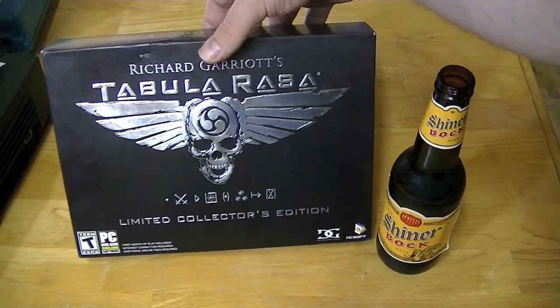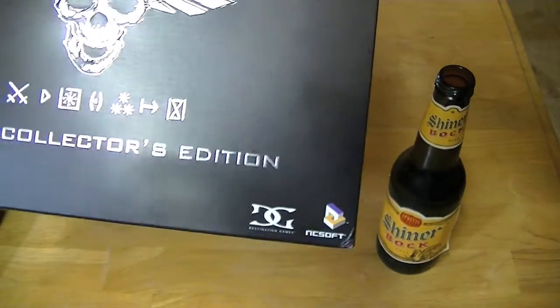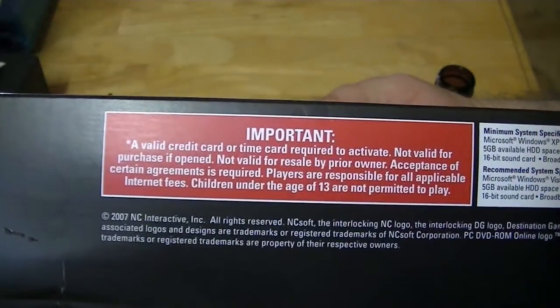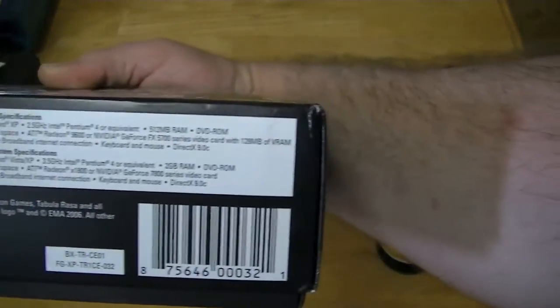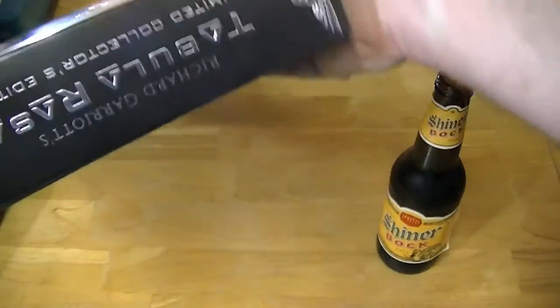Now let's start by just taking a look at the box. The detail is all in the foil, and it's actually printed really nice. Of course it has the obligatory warning — since it's an MMO, or was an MMO, it's not online anymore. And it has the usual specs.